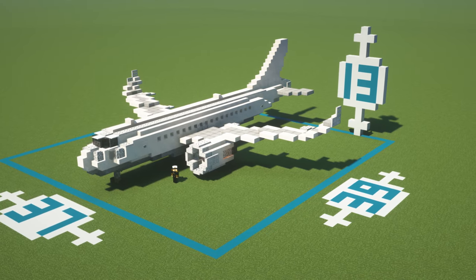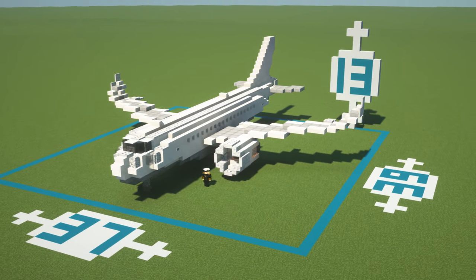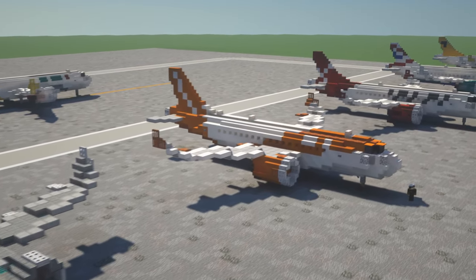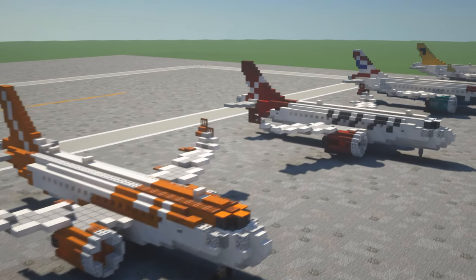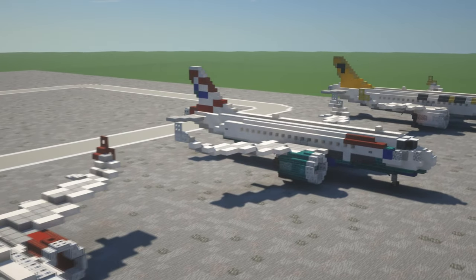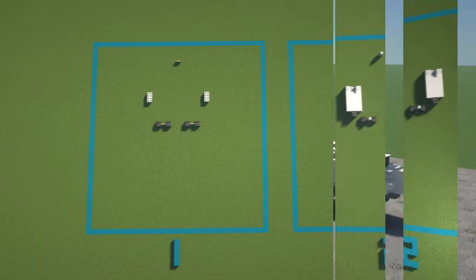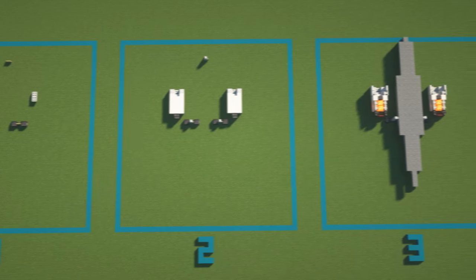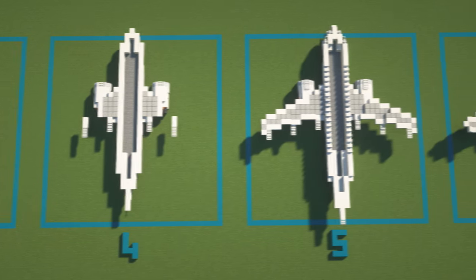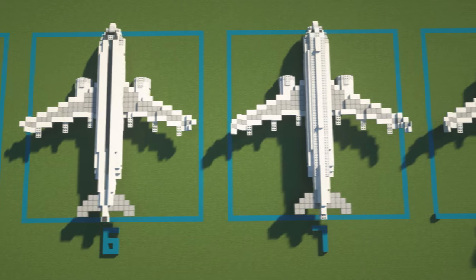In terms of the dimensions for this one, it is 39 blocks long, 37 blocks wide, and 13 blocks high. In this tutorial I'm going to be showing you how to make a blank version, but you guys can apply your own liveries. As I go through and do these as separate tutorials, I'll leave a link in the description to those videos. This video is layer by layer — I'm going to be showing you every single block placement as we build this aircraft up. Anyway, let's get into it.